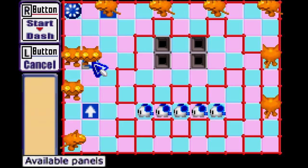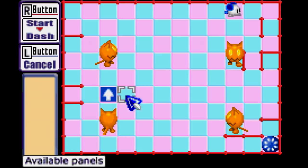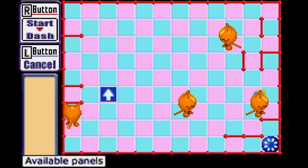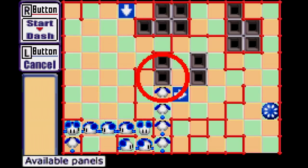While the mice can go through the arrows a number of times, the cats can only go through an arrow twice before it disappears. The thing to remember is that both the mice and cats will automatically turn right anytime they hit a wall or barrier head-on. They will also follow corners and turn around when they hit a dead end, so keep that in mind.